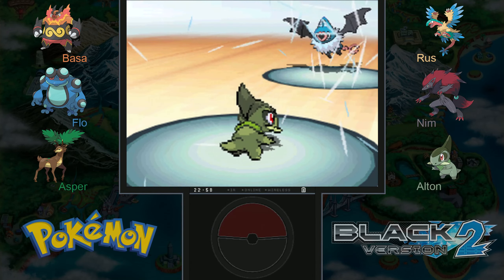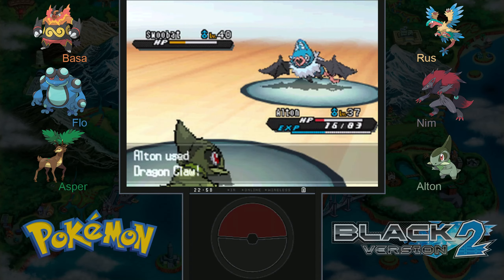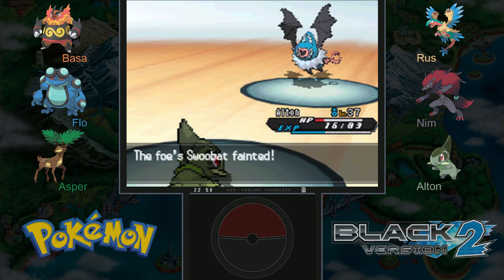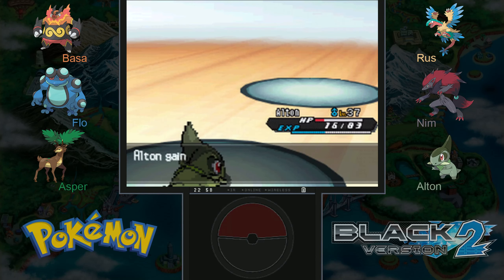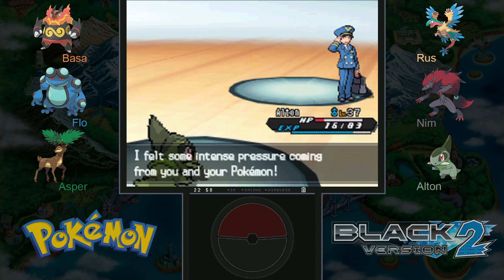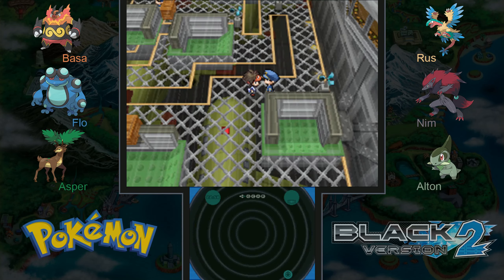Air slash could make us flinch so I really hope we survive and don't flinch. Yes! Good job Alton, that's exactly what I was hoping for, and down goes Swoobat! Lots of XP. The trainer says he felt some intense pressure from us and our Pokémon — right back at you, Mr. Flynn.